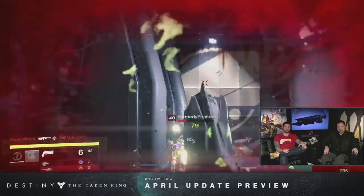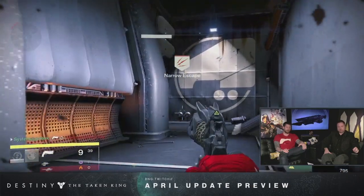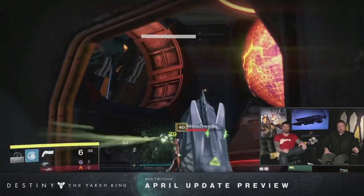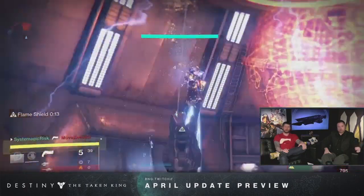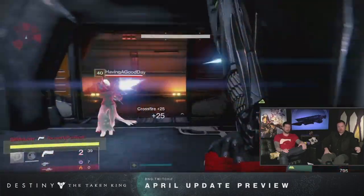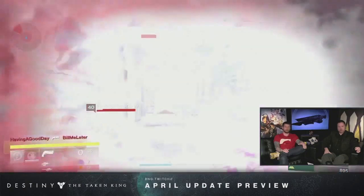Finally, the last way to get max light level drops is through exotic engrams. I'm not sure if exotic engrams will have a range of light levels, but they can come up to 335 even when decrypting engrams at the Cryptarch. So you can use Three of Coins to try to get engrams and possibly get 335 drops from them as well.